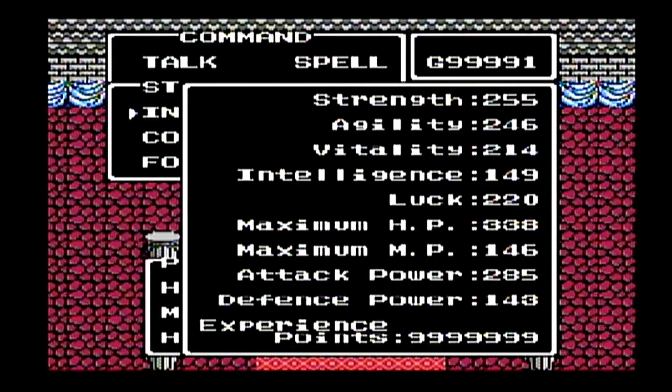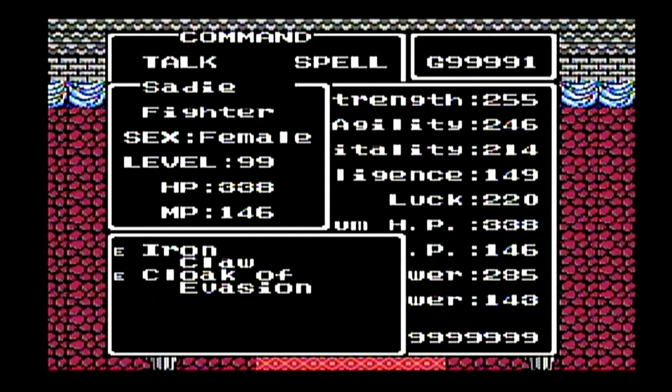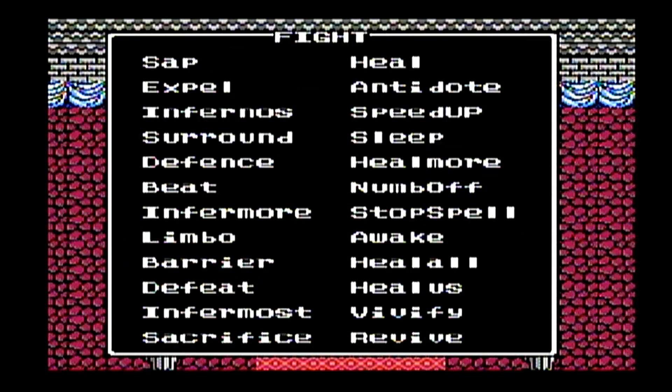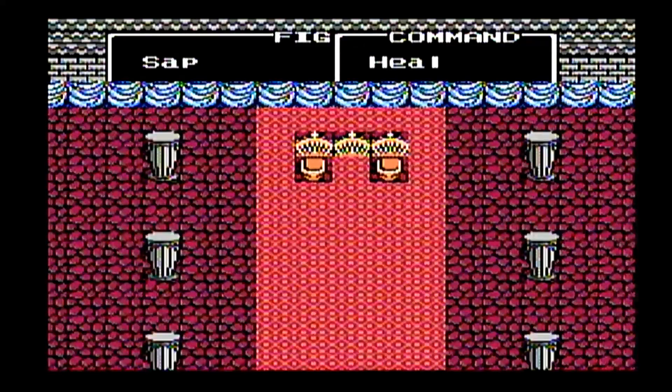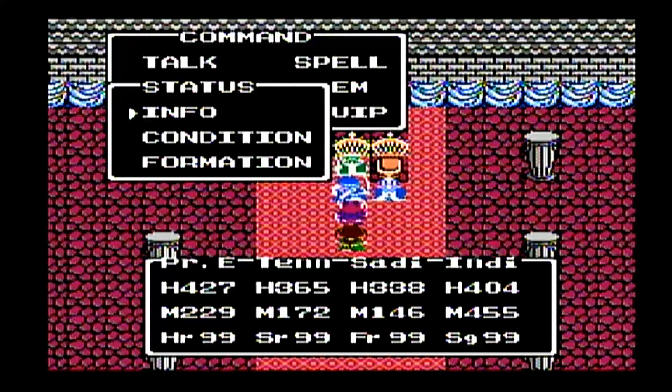Sadie — same thing, mastered all the spells. She has 255 strength, 246 agility, 214 vitality, 149 intelligence, 220 luck, 338 hit points, 146 maximum MP, attack power of 285, defensive 143 — that's because of the high agility. She doesn't have much equipment: only the Iron Claw and the Cloak of Evasion. Sadie and Tennyson have fewer hit points because their class changed so many times and their hit points kept getting cut in half.